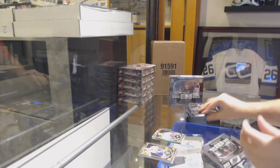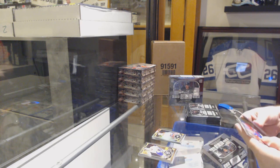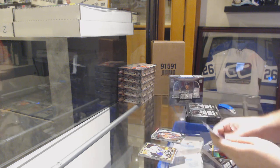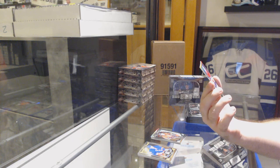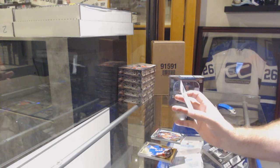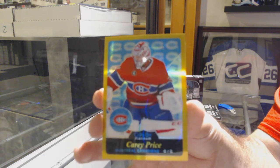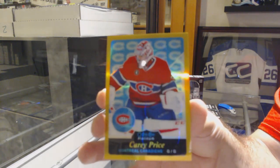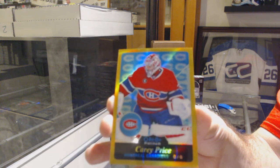Rainbow Kuznetsov. We've got a Shane Prince Marky Rookie and a Gold Rainbow Retro at number 30 of 149 — Carey Price. Really? Carey Price, number 30 of 149.